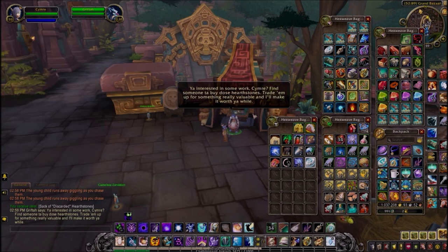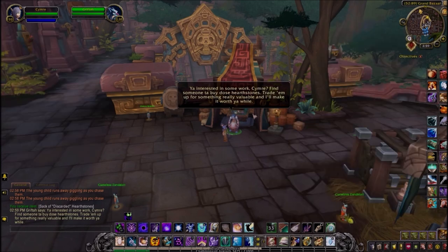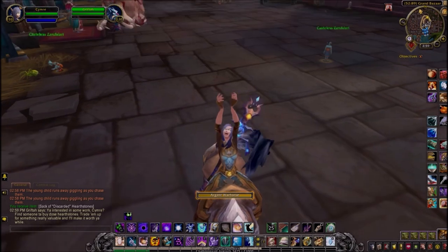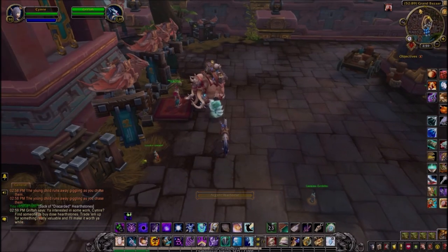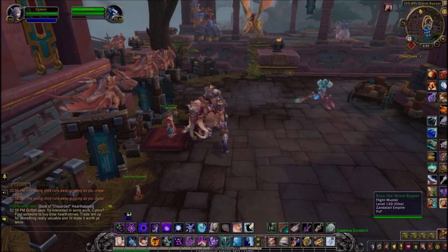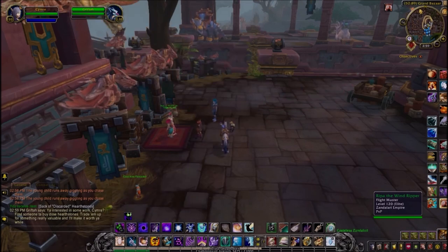Essentially we have to do a little training game with various NPCs within the city. Let's head off to the next spot. If you want, you can use the flight master to fly up to the seal up top.